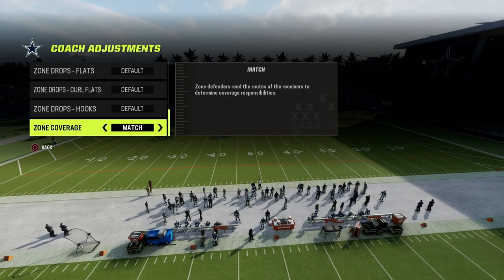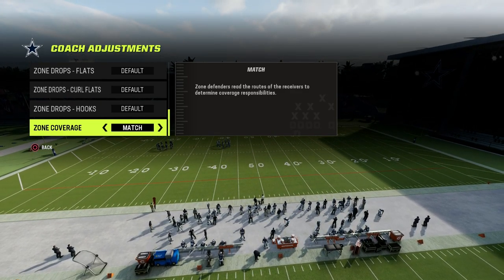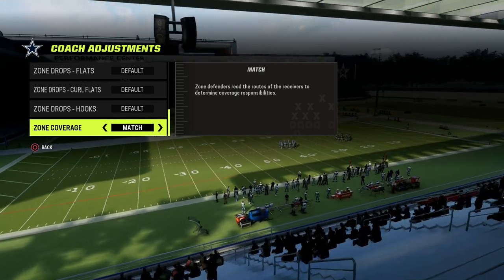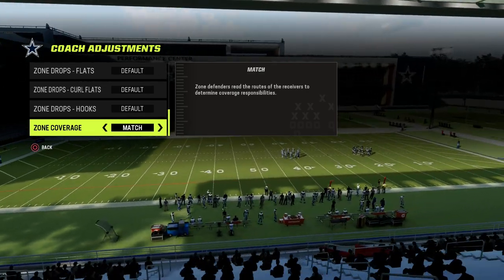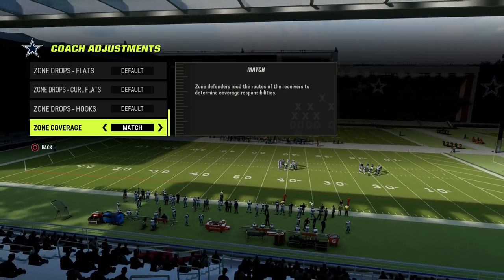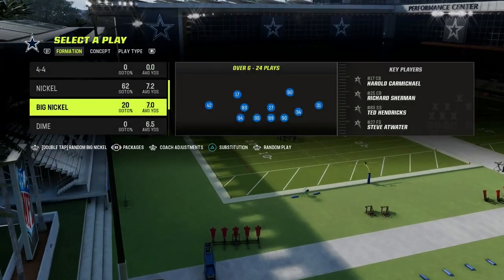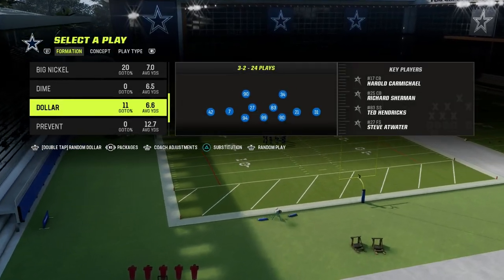I've been getting a lot of questions about zone coverage and why I would set that to match. If you put your zones on default, you are asking to get bombed for one-play touchdowns. Zone defense, even if you have zone drops active, general zones that don't even have match principles play better when your zone coverage is set to match.